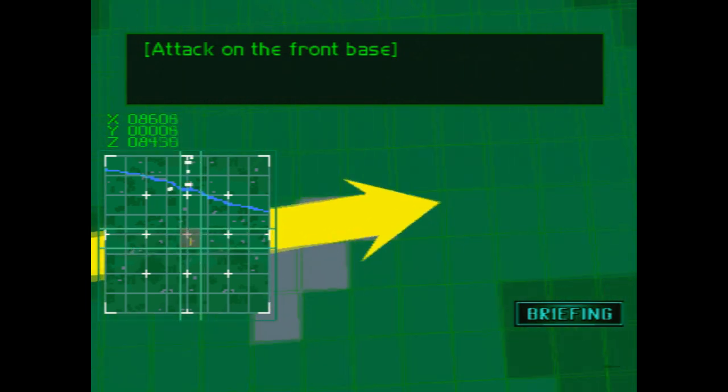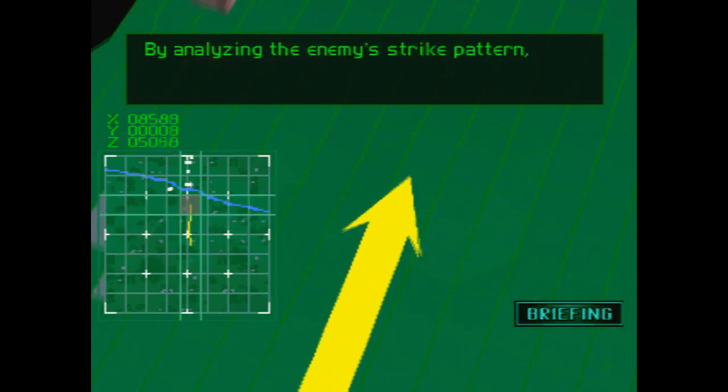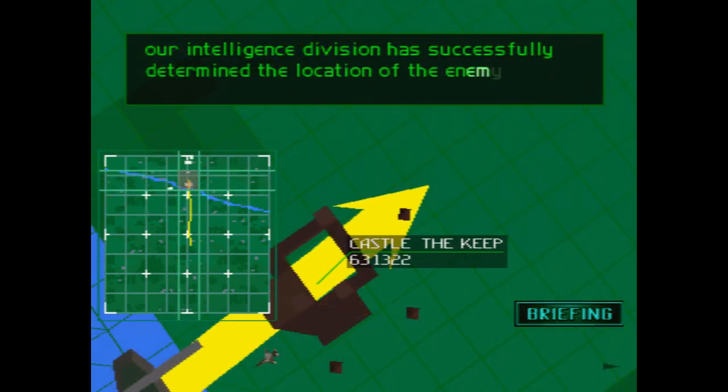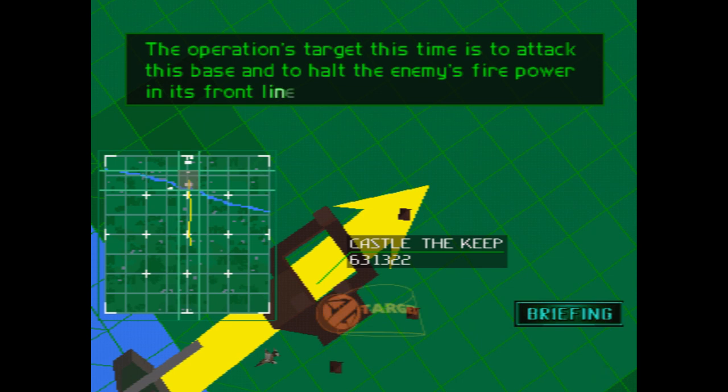Attack on the Front Base. By analyzing the enemy's strike pattern, our intelligence division has successfully determined the location of the enemy's front base. The operations target this time is to attack this base and to halt the enemy's firepower in the front lines.